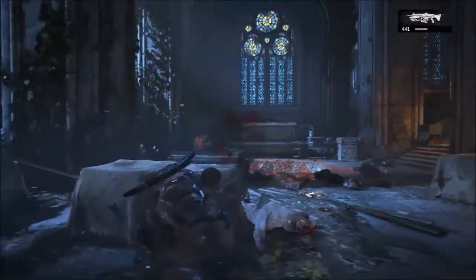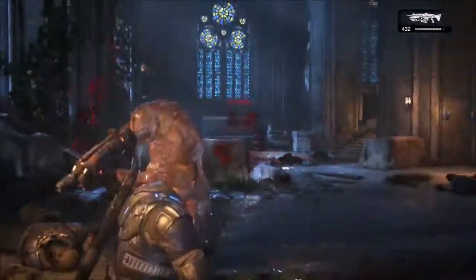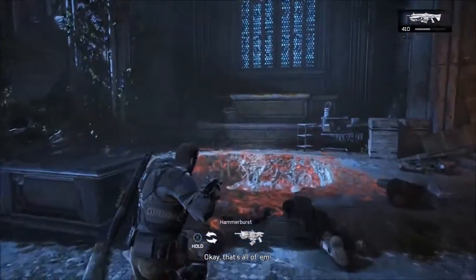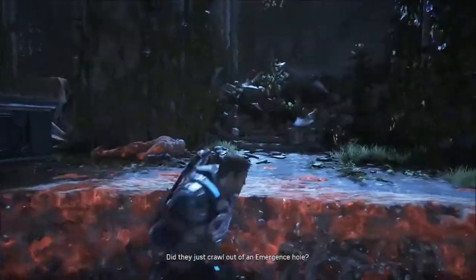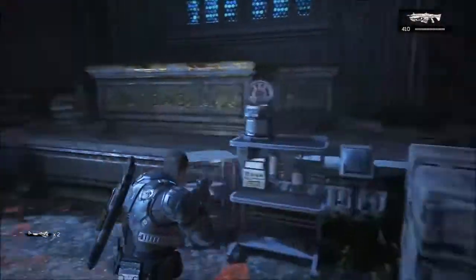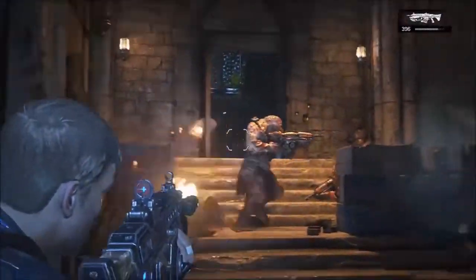Perto do que é aquele inimigo pequenininho que entrou dentro daquele buraco e saiu evoluído. Ele sim, é bem mais resistente, é inteligente, como vocês estão vendo, ele usa armas. Mas não é um inimigo tão forte assim não. Só me pôs medo de primeira impressão por aquela ceninha. Ele é só uma evolução daquele pequenininho que é bem burrinho. Esse aí até me deu uma pesada, pegou cobertura ali, pulou por cima, já chegou dando chute, mas eu me livrei.